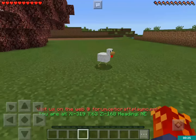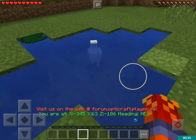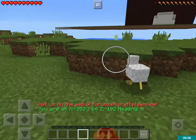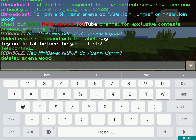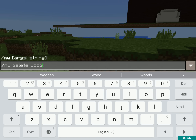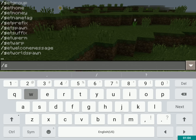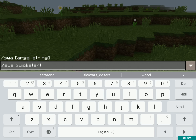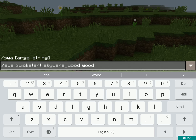So I'm going to show you how to start an arena on your server, then join it and add rewards to it. What you're going to want to do is — I'm just going to delete my arena so I can show you how to do this again. Basically what I'm going to do is slash SWA, which stands for Sky Wars Admin, and then 'quickstart' and then the name of the map. You can do slash SWA list maps — all one word — and it'll show you the available maps. So I'm going to do 'skywars_wood' and then the name of the arena, which I'm just going to call 'wood'.